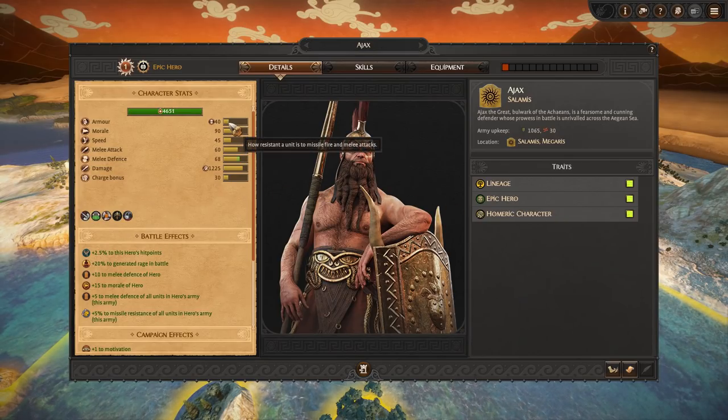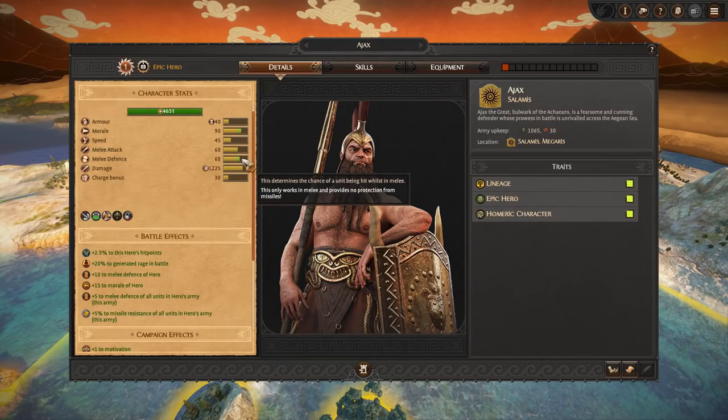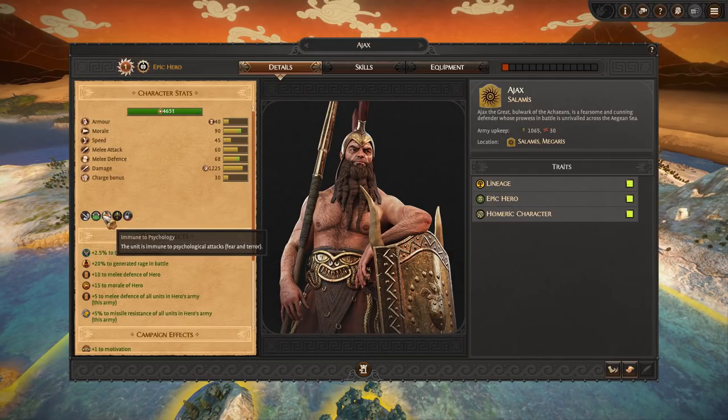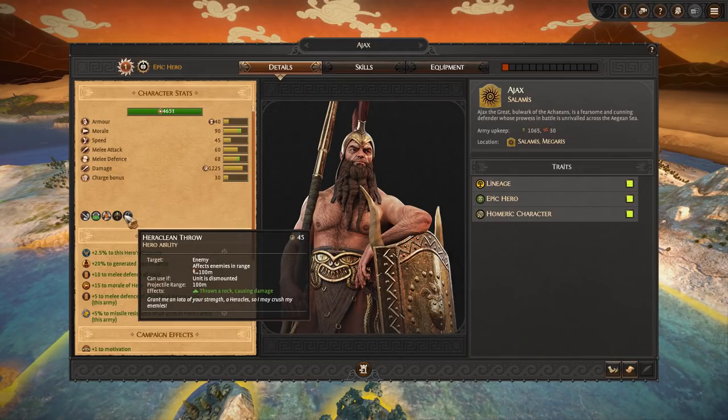Looking at his stats: armor is only 40, morale is 90, speed is 45, melee attack is 60, melee defense is 68, and damage is 1.2k, which is quite a bit. His abilities include Siege Attacker, Hide, Immune to Psychology, the Aristeia, and the Herculean Throw — throws a rock, causing damage. I can't wait to see that in battles.